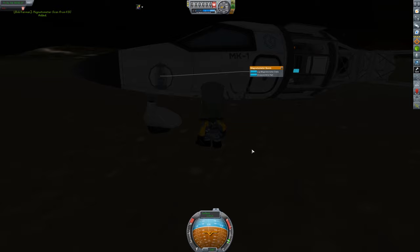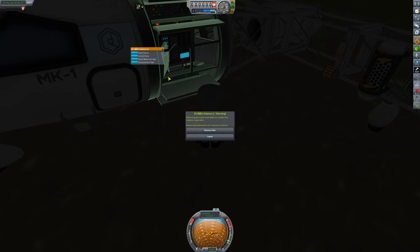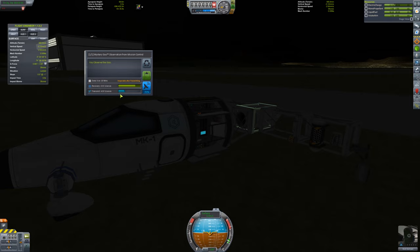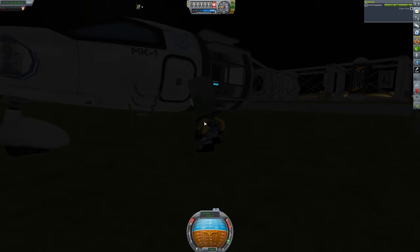We'll take the data and start all over again for every single biome — you don't have to watch me do all of that, but that's what I'm doing. So now you know what I'm doing and how I'm getting a whole bunch of science. One tip: I actually had to recover my vessel and come back to the last location because I chose to do the launch pad not last. Do the launch pad last, because you'll probably get stuck on it with this type of vehicle.